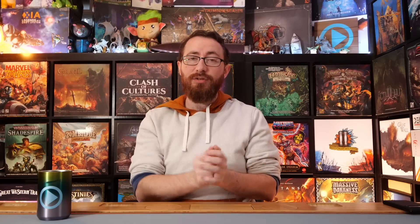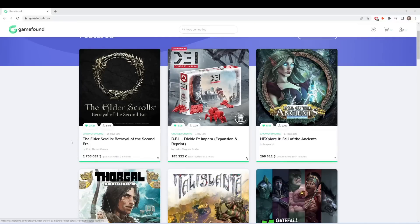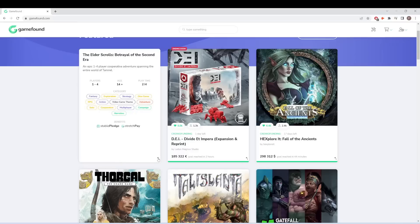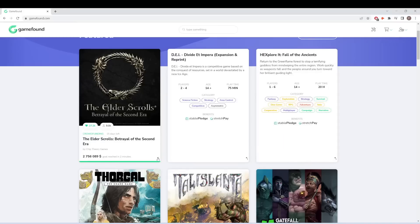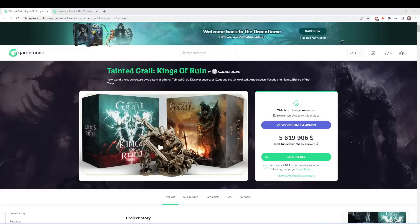We also have new tiles on the project pages. If you're scrolling through GameFound and looking at featured projects, there's a little button in a corner — or depending on your interface, you can tap on it — and you can flip cards to see more information about a project without even having to go into it. So we're saving you clicks: you can check out a brief overview by flipping these tiles. And then there's the ability to see the full funding of a project rather than just what is shown during the crowdfunding window — something I've always enjoyed seeing on certain platforms.